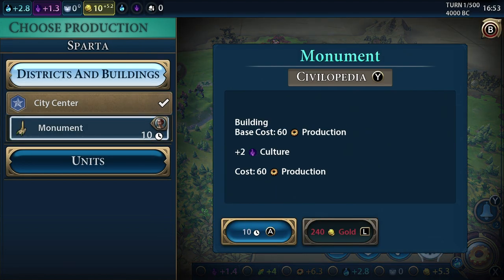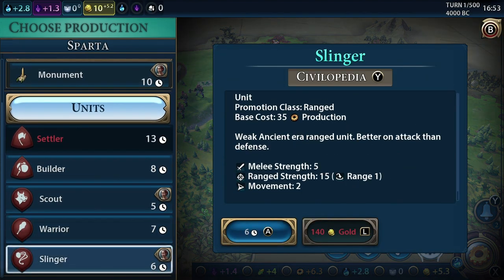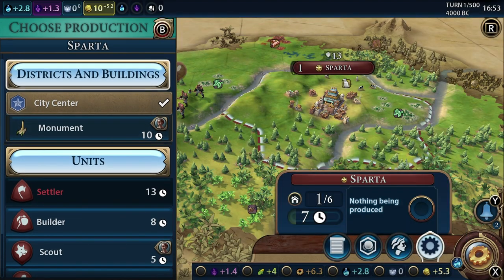These numbers are for generating or loading a map when first loading the game. Generating or loading a map after that seems to shave off some seconds from the loading time.